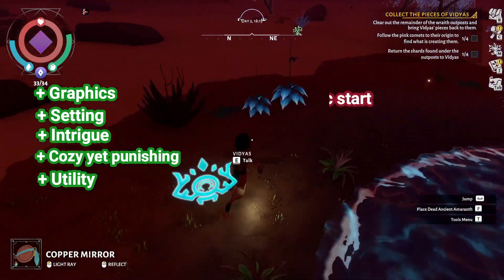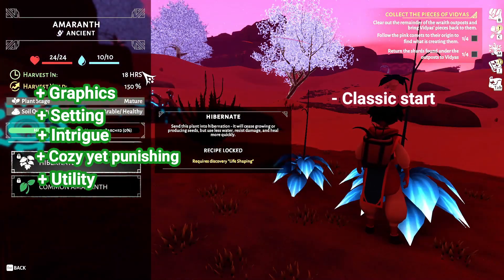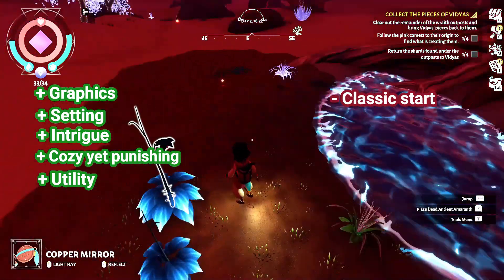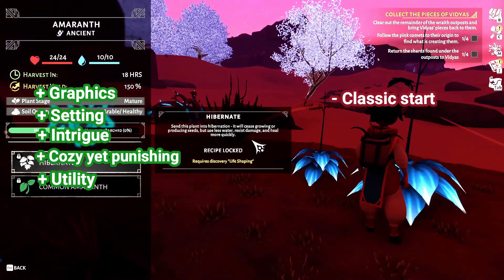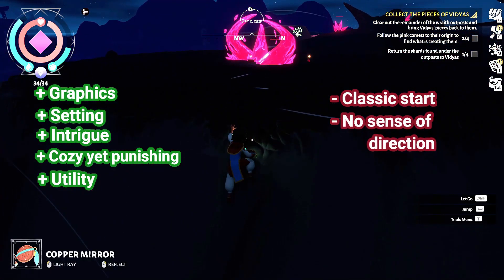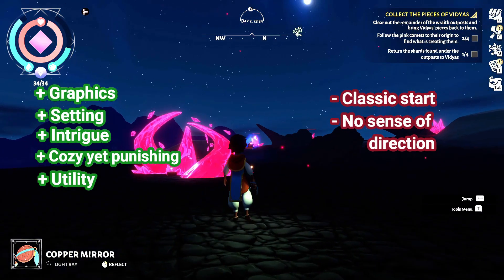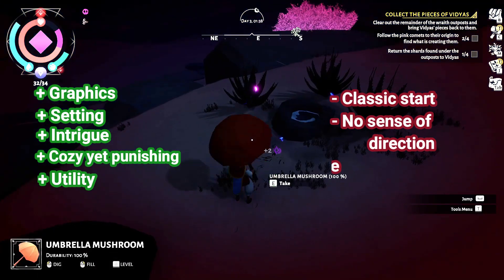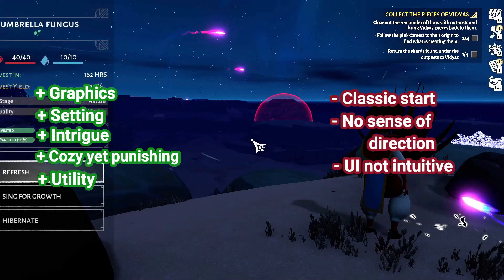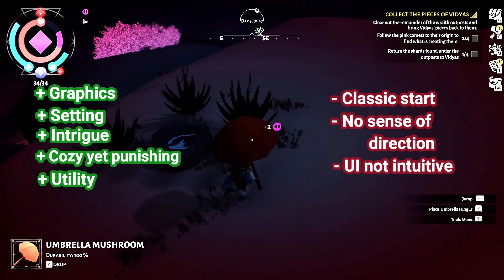The classic start where you're the chosen one returning to restore the world is slightly overdone, and I would have loved a different twist that blended more uniquely into their already distinct story. While the story is unique and intriguing, it was at times rather vague — the game clearly wanted me to go in a certain direction, though I was unsure which direction that was. The UI also just didn't work too well for me; more often than I wanted, I pressed the wrong button on instinct or had to look at my hotkeys to figure out how to use an item.